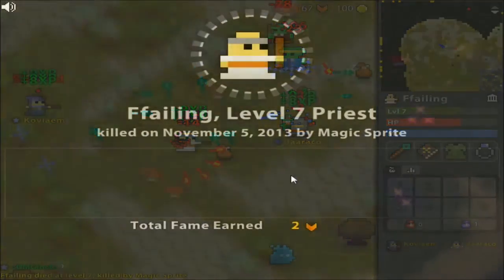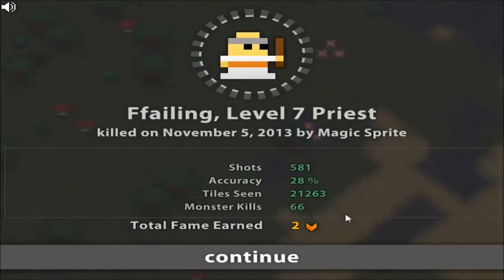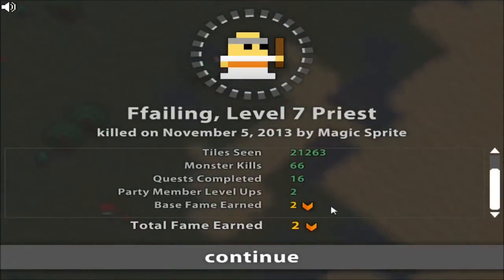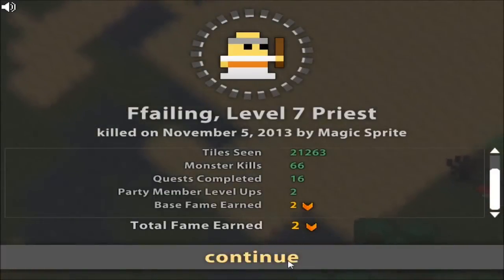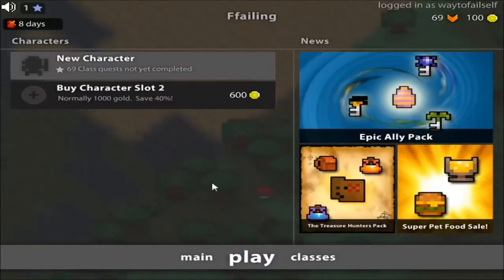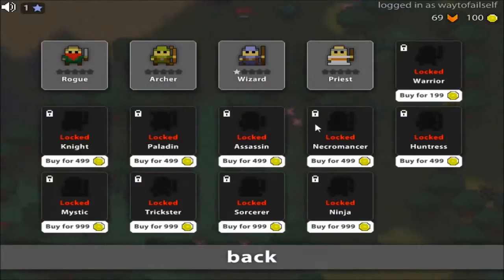I got killed by a magic sprite—my health just got completely waxed because I got caught in too many waves of stuff. Sometimes you can get balled in with enemies from other areas that are just really high level. When you die, you're dead. That's one of the real big appeals of Realm of the Mad God to me—it is permadeath, it is hardcore in that way.